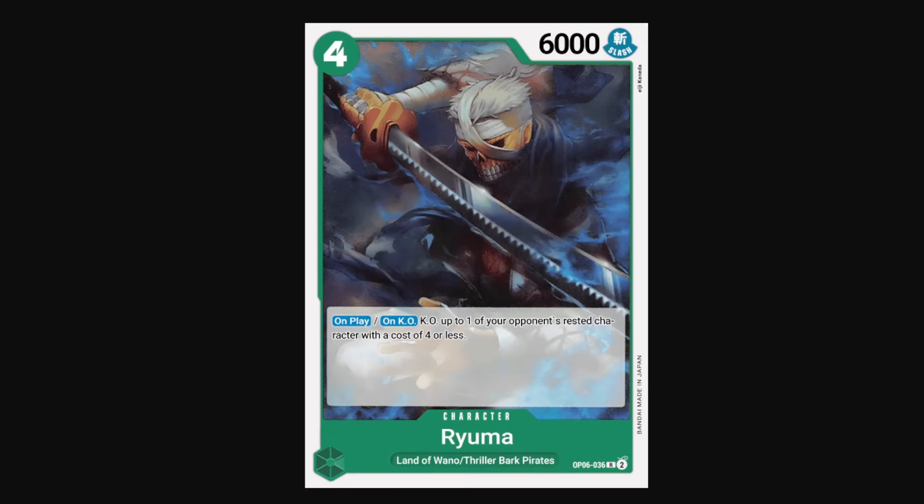Ryuma is probably the best mid-game card in the entire set, especially in a sealed format. He's a 4-cost 6k — vanilla stat line — and then on play and on KO, you can KO up to one of your opponent's rested characters with a cost of 4 or less. So Ryuma kills something on play, and then if something does kill Ryuma via combat and it's a 4-cost or less, Ryuma takes it down to the grave with them. This makes him a card that people sort of ignore in the early game until they can play cards higher than 4 cost, or it'll force them to attack in weird ways they may not want to sequence.